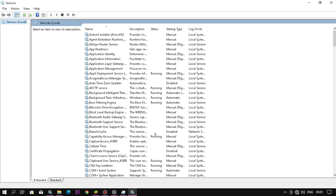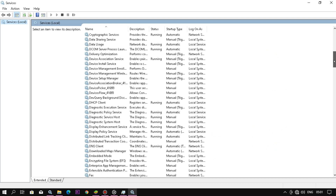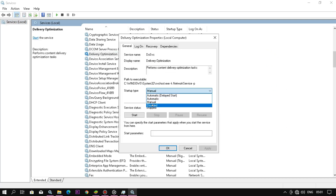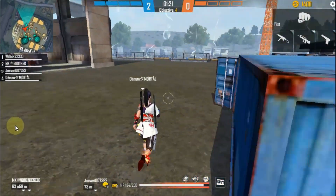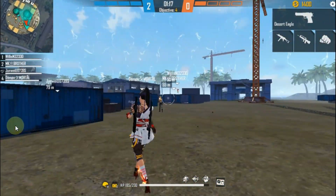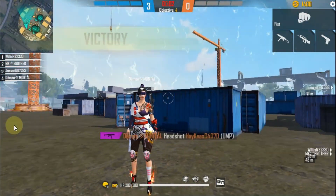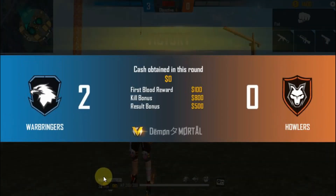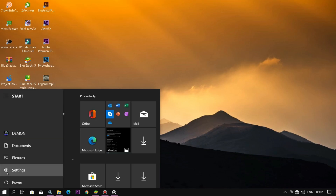Go to Task Manager, click Services, open Services, and search for 'Delivery Optimization'. Right-click on it and disable it. Before going to the next step — if you want me to make a video on your topic, please subscribe and comment your issue to get a solution video.